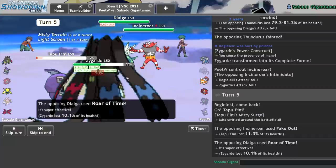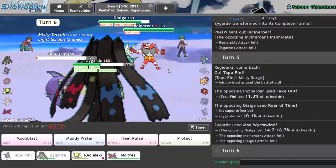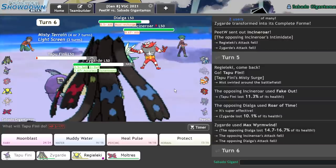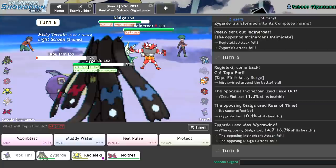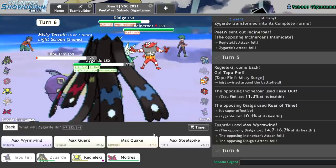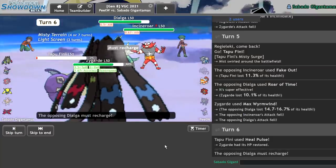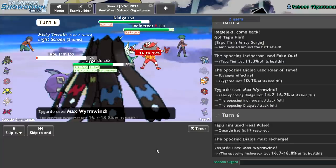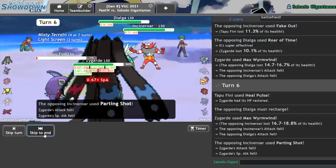Roar of Time — how much does that do? Pathetic! And they have to recharge now. So they're probably going to switch in the Incineroar. They should switch it out for Landorus here. What I'm going to do is take this opportunity to Heal Pulse my Zygarde and go for Max Wyrmwind on the Incineroar, assuming it switches out. It does not. We get back up our health. Max Wyrmwind for damage. There's the Parting Shot. Fine — I can set up forever, as long as you don't crit me.